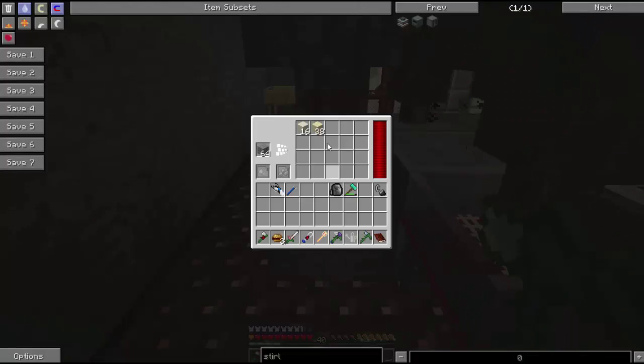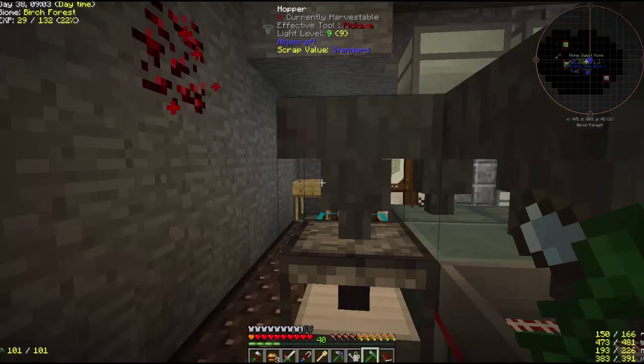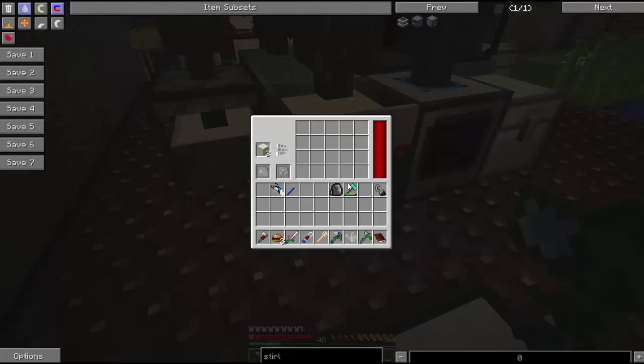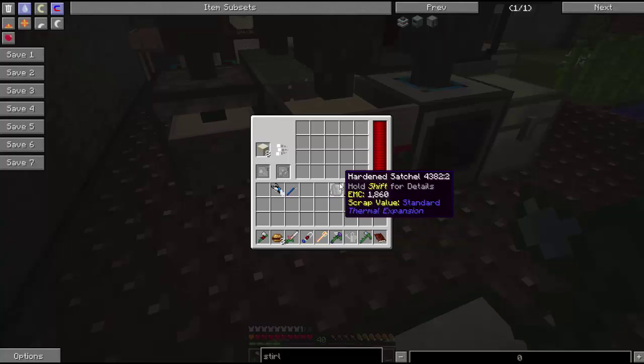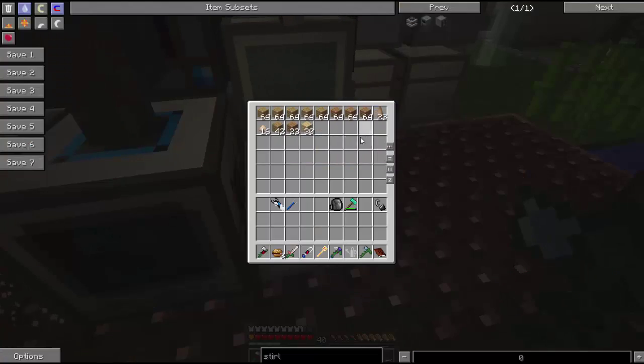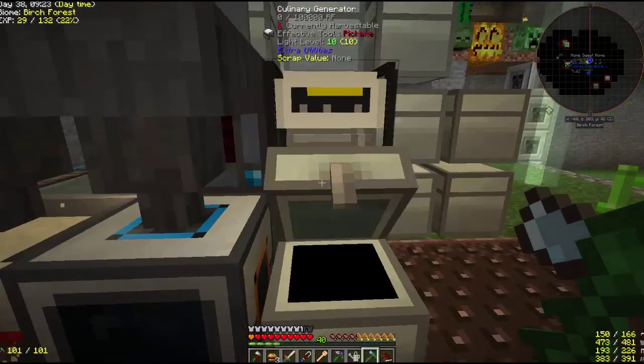A sieve — auto sieve — which does what the name implies: automatically sieves. A sawmill, which is used to help collect wood.